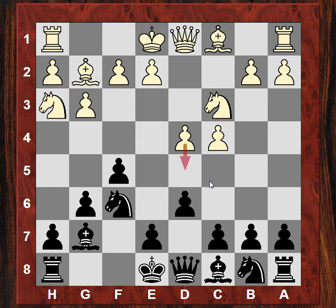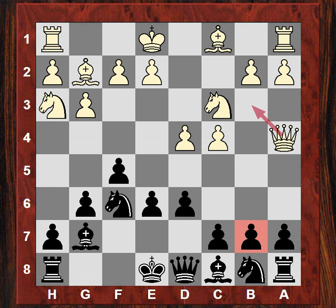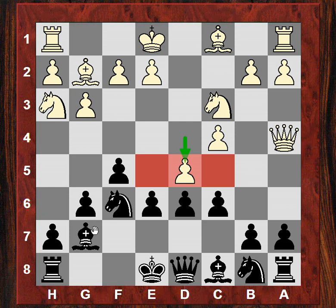Bg2, Bg7. Nh3, as though white might be intending d5 followed by Nf4, where the knight is neatly eyeing the e6 square. Now this next move e6 is a very interesting move. So against d5 that can now be answered with e5 if needed. Qa4+, a disruptive move trying to get a tempo, perhaps to put pressure on b7 if Bd7. But black plays c6 and now white plays d5. There's a slight downside — some dark squares have been weakened when white plays d5, and this can start to create the conditions for quite a good bishop on the dark squares.